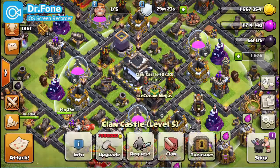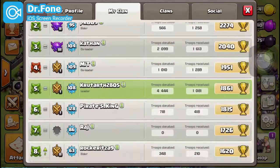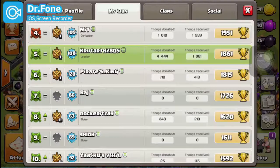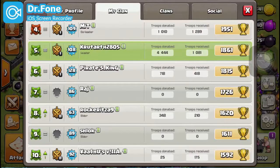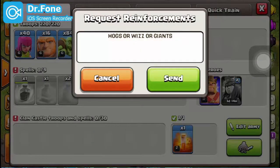Before starting that topic I want to show you something really cool. Look at the amount of troops I have donated and the amount I have received — 4444 troops donated and 1081 troops received. What I am going to do right now is request for troops and my clanmates are going to fill my CC, and then we will be having 1111 troops received. That is really going to be amazing.